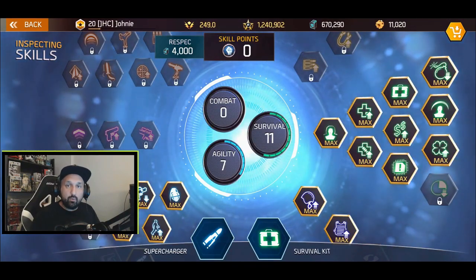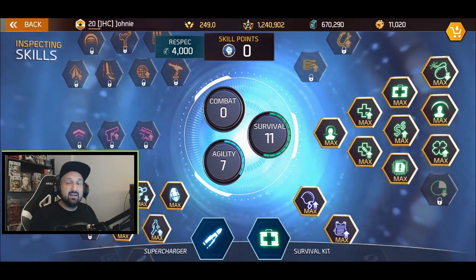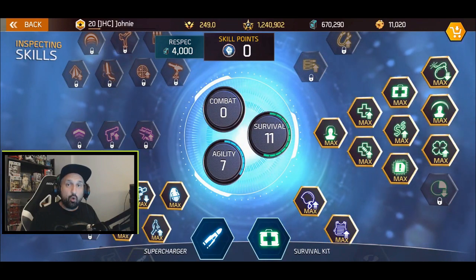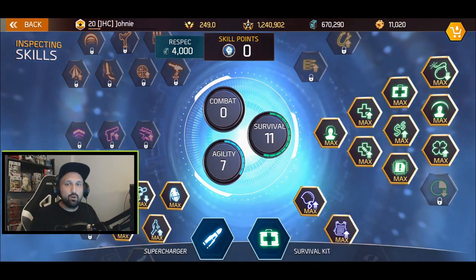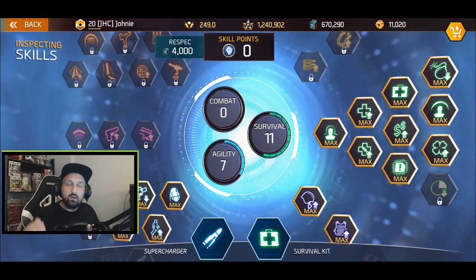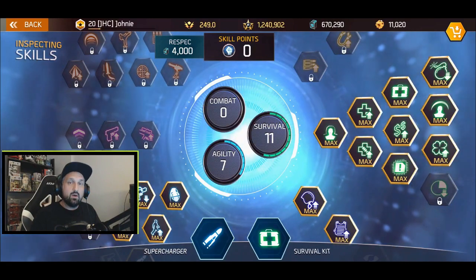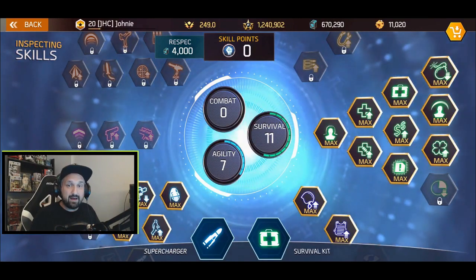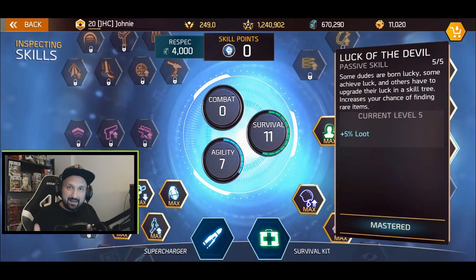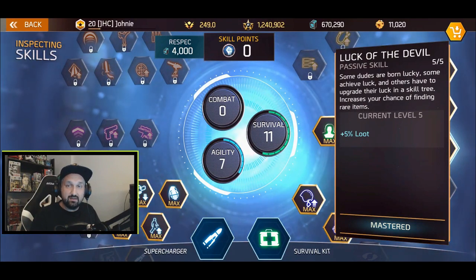Since update 0.5 you can now respec your skill tree, which is awesome — people have been waiting for that. So what is the best way to spend your skill points after 0.5? 11 survival, 7 agility. I know it looks weird but it is the best way right now to spend your skill points if you're going to be farming legendaries. Why 11 points in survival and zero in combat? Here's why.